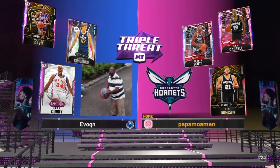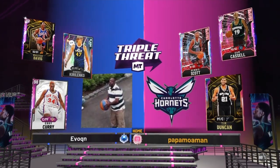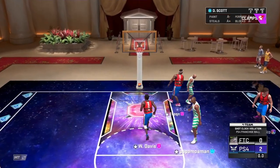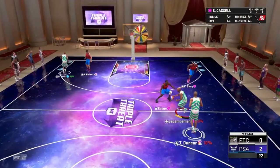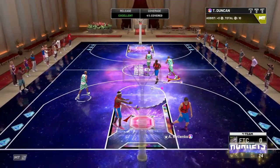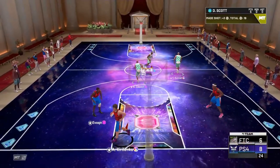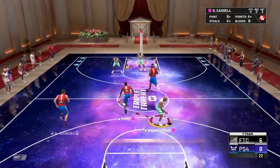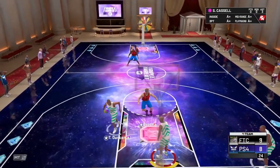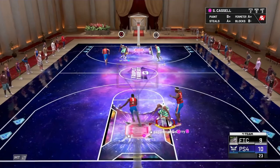Here's Dennis Scott attacking the hoop and laying it in. We force a shot clock violation. Can Sam Cassell get a shot off? His release is very slow. I green with Tim Duncan — that is extremely rare. Dennis Scott is open and that's another green light. This seems so much easier to green than on my career. Sam Cassell takes it in and gets the dunk — I thought he had a 25 driving dunk but it's now 75.